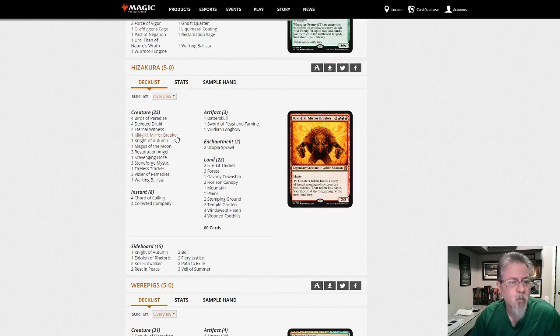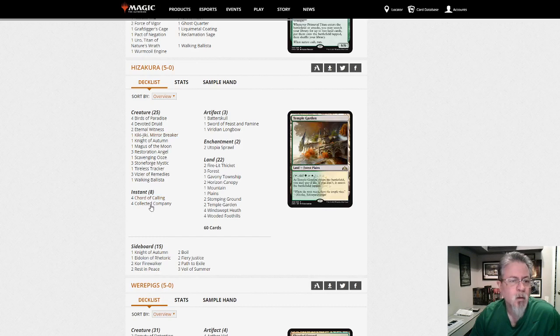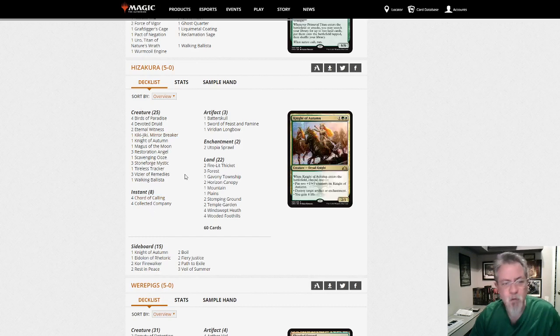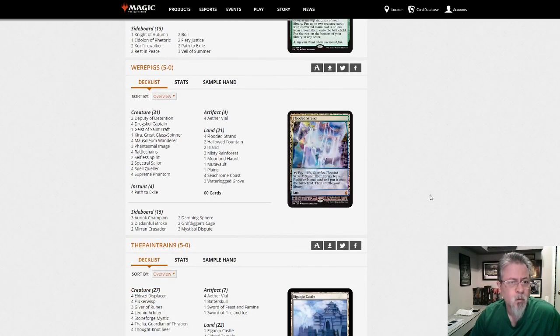He's a Kura with Kiki Cord — haven't seen this in a while. Resto, Kiki, CoCo, Collected Company. These are fun toolbox decks, always kind of cool. Sometimes they work, sometimes they don't — obviously we don't see it very often. But with the Sword and Stoneforged Kiki Cord, if you like this kind of Pod-esque deck, definitely something worth looking up.